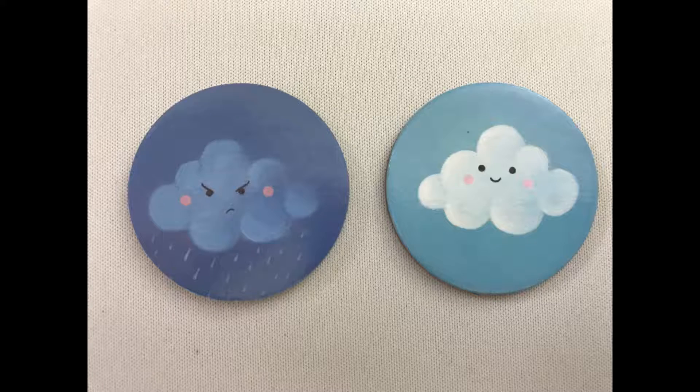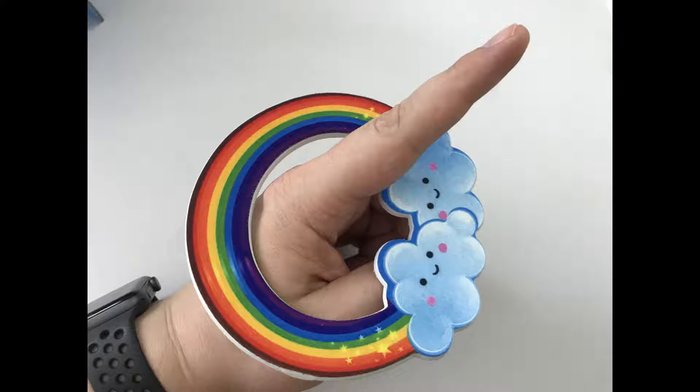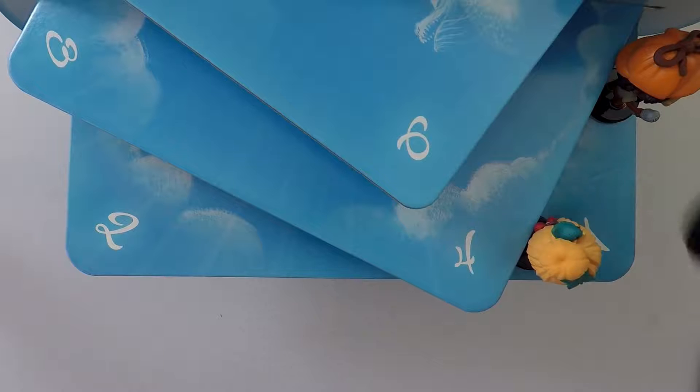Anyone not involved in the throw will bet on whether it'll be successful using their cloud tokens, kept hidden. A happy cloud is betting on success; an unhappy cloud is betting on failure. If no players are uninvolved, no one bets. The hurler throws the rainbow from below the level of the table, giving the skewer a chance to catch it. The skewer can lift their arm once the rainbow is in the air but must use their index finger to catch it.